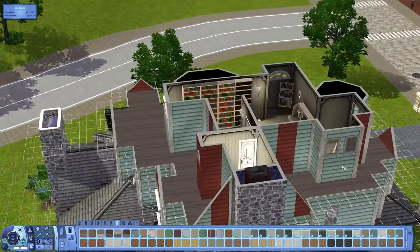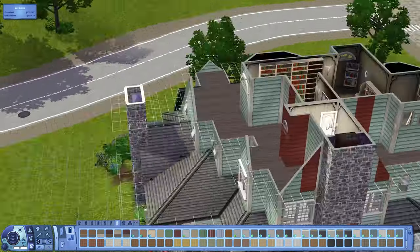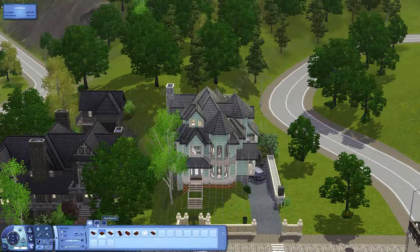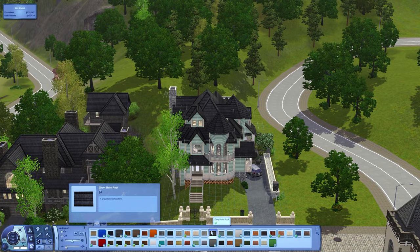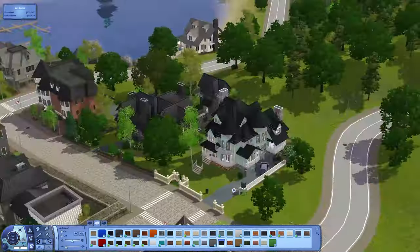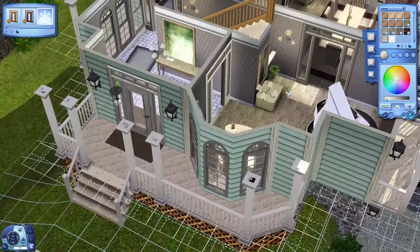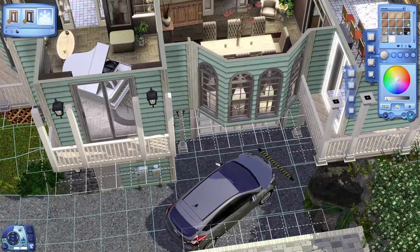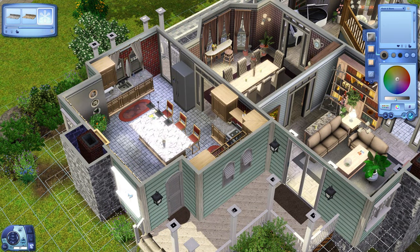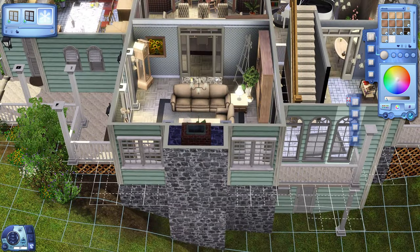Just going through and changing up all the siding — it just takes some time to work my way around the house. That's the transformed outside color. I was going to change the roof, I was considering a dark green roof, but then I decided to stick with the gray — I think the gray works pretty well. Now is when I go through and change all the windows. I know this video is probably less exciting than when I build houses from scratch, since this is just a lot of recoloring things that are already there.